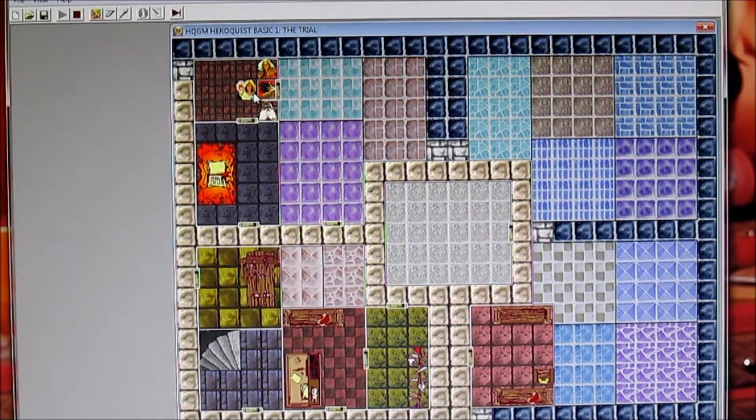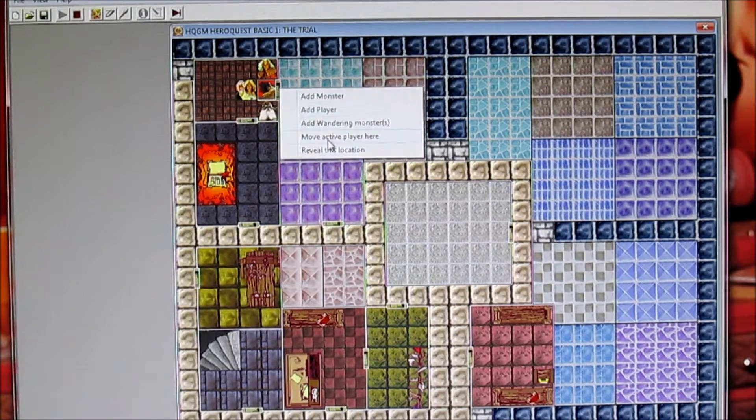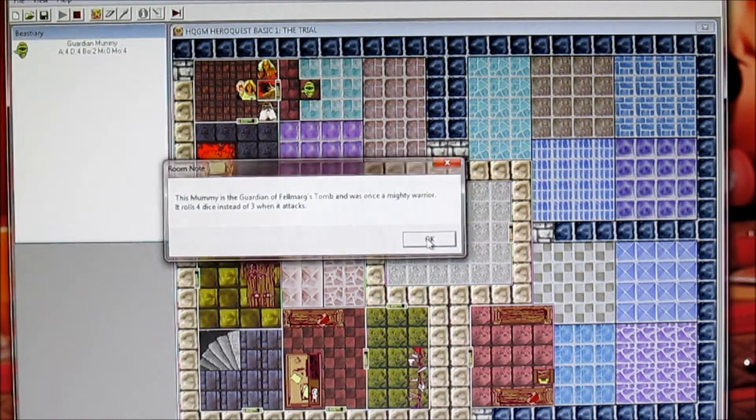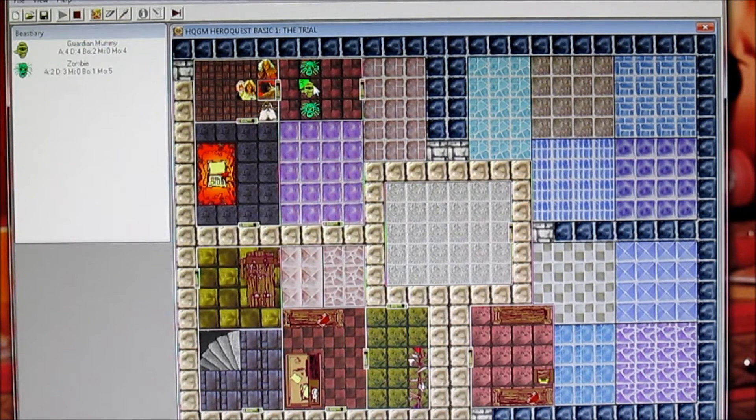The barbarian is going to pop open this door — reveal this location. Okay, this mummy is the guardian of Falmarg's tomb and was once a mighty warrior. It rolled four dice instead of three when it attacks — great. And it has two body points.